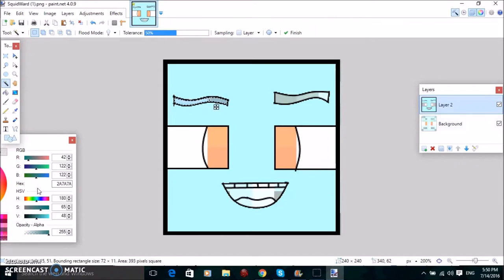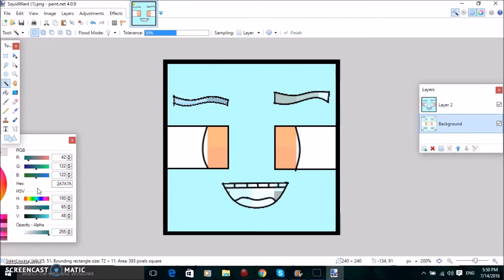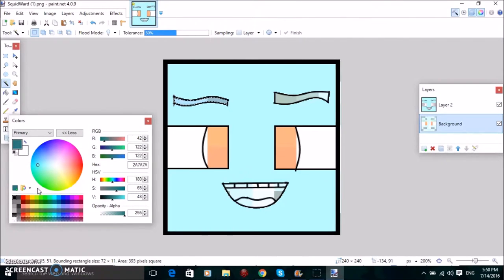So the eyebrows are black, so I'm going to do black — just a little bit grey — and then like that. There we go.